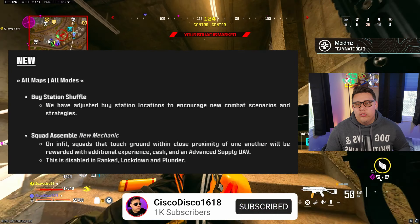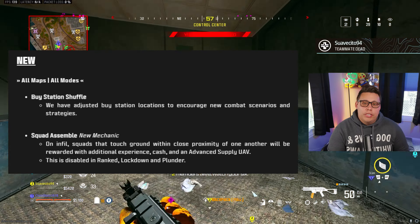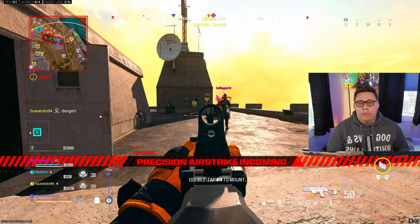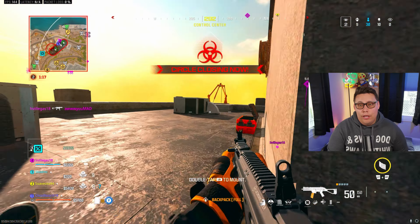A couple of switch-ups on all maps and modes — Vice Rangers have been moved around to switch up the flow of games. We also have a new mechanic called Squad Assemble, where if you land close to your teammates, you will gain XP, cash, and an advanced supply UAV to help get to the looting, and maybe find a rare chest or a loadout chest if you are lucky.